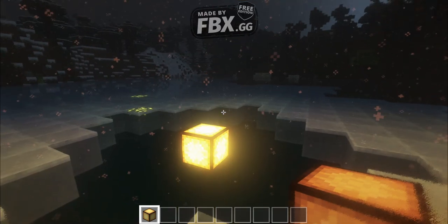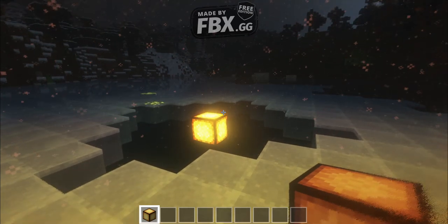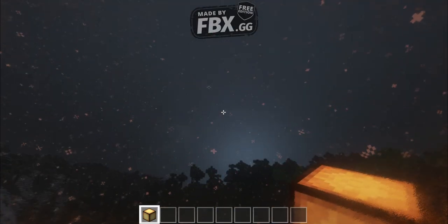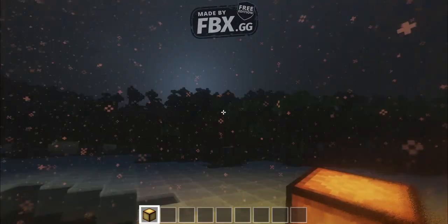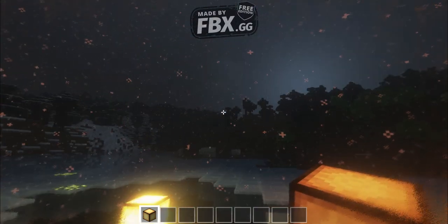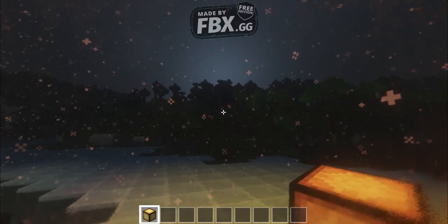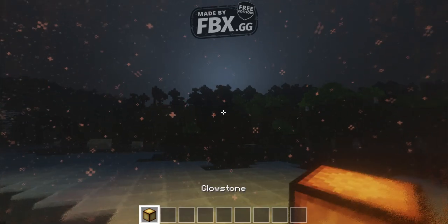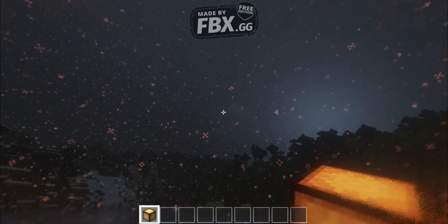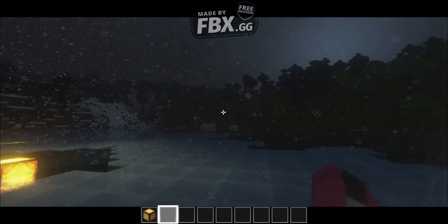Hello everybody, welcome back Apple Gaming. Today we are showing you how to make Minecraft look purely amazing. As you can see, we have a little bit of frost on the screen, and it literally has a particle effect if you're holding something like a light. Even the snowflakes are actually changing colors, and when you crouch it goes down.